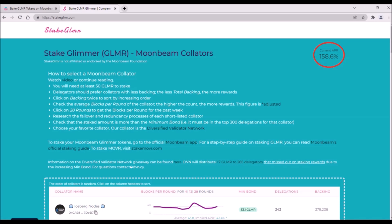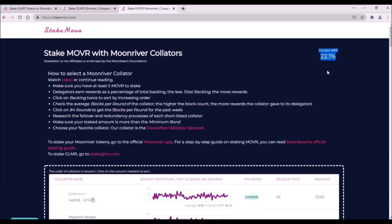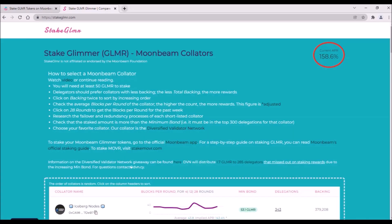Due to the lower minimum bond value for staking Glimmer than for staking Mover, the staking APR for Glimmer will probably be slightly lower than for staking Mover tokens. At this moment the average APR for staking Mover is 22%. I expect that the APR for staking Glimmer will remain very high until February 20th, as this is when 100 million Glimmer tokens will be released to TakeFlight participants.